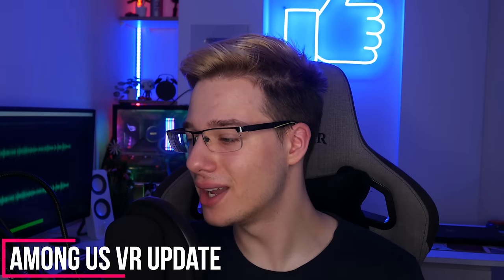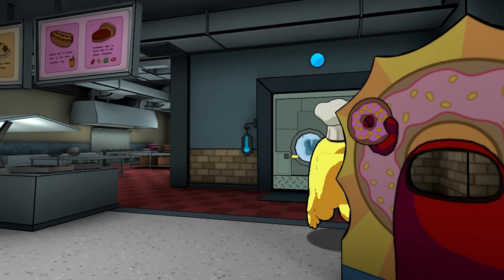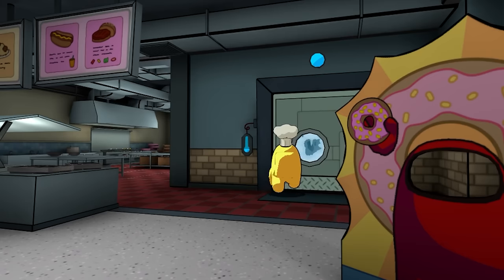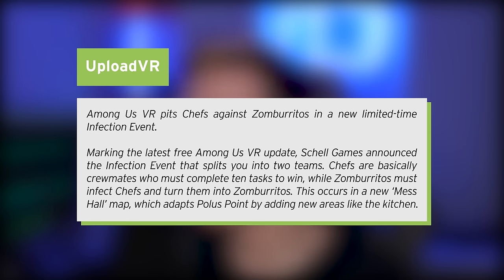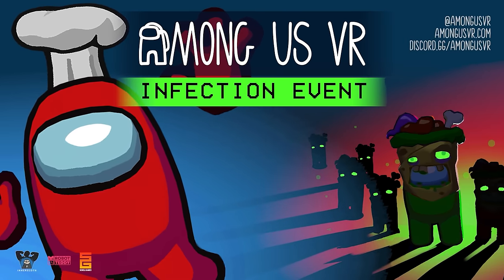Among Us VR has added an infection event in a new limited time mode. Among Us VR now pits Chefs against Zombaritos in this new limited time infection event, marking the latest free Among Us VR update. Shell Games announced the infection event that splits you into two teams: Chefs are basically crewmates who must complete 10 tasks to win, while Zombaritos must infect Chefs and turn them into Zombaritos. This occurs in a new Mess Hall map which adapts Polis Point by adding new areas like the kitchen. They keep coming out with updates — serious props to Shell Games. You now get another brand new game mode to play with your friends.